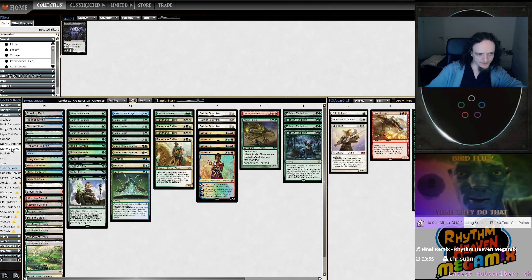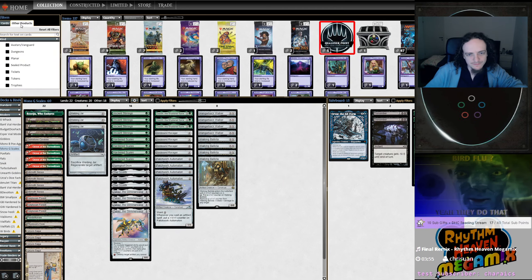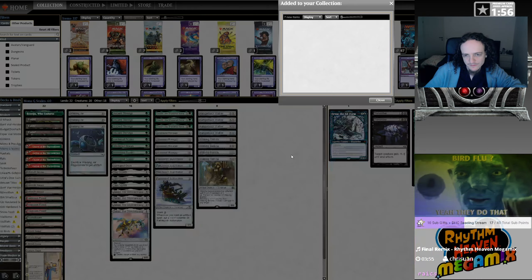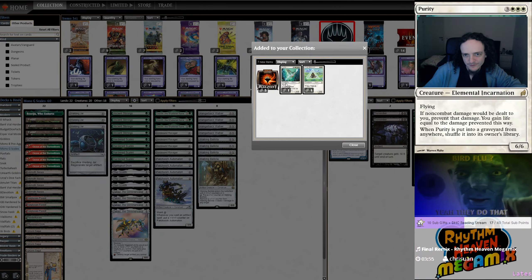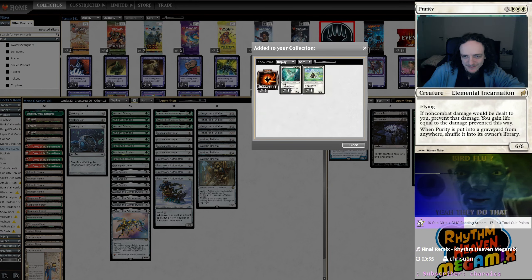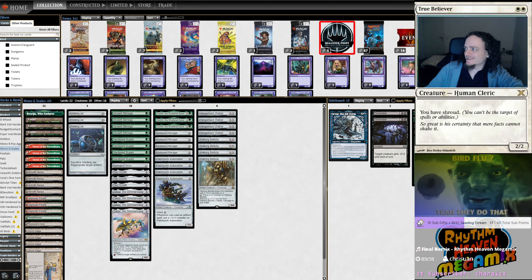Still a 3-2 record — can't really complain, but let's see what's in the chest. I have to play points. Purity — Elemental Incarnation from a lesser win. Wow, those cards sucked. True Believer, you have Shroud. Wow okay — terrible chest. Alright, that was fun! Thanks for watching and see you next league!